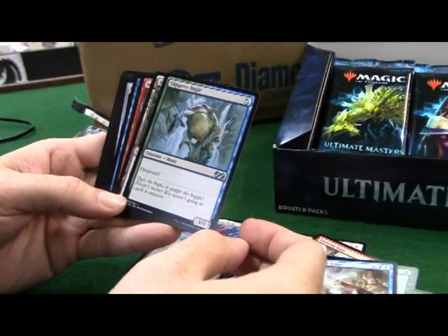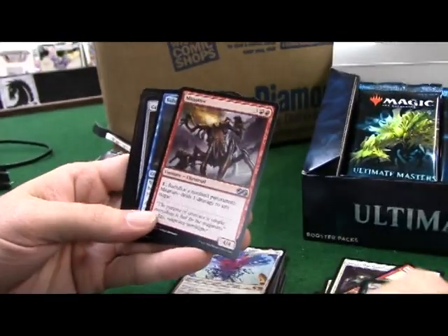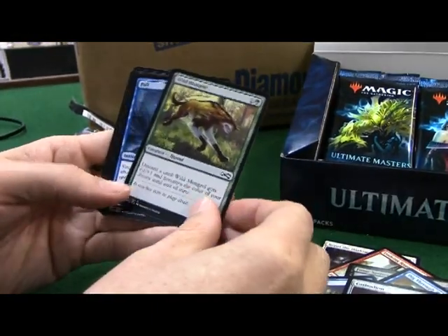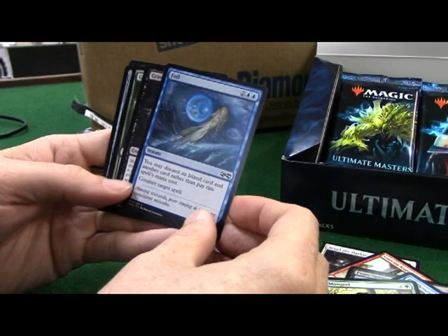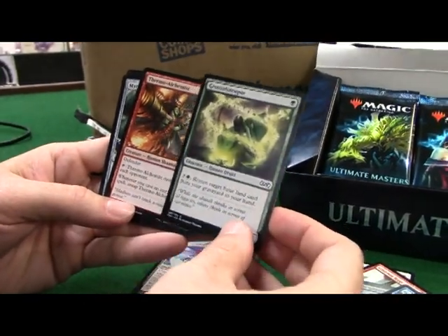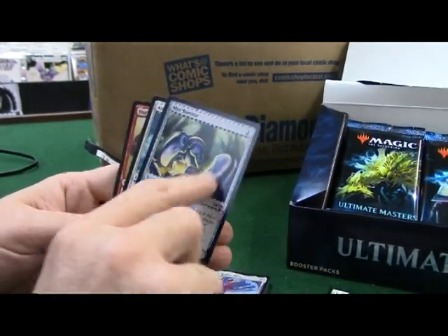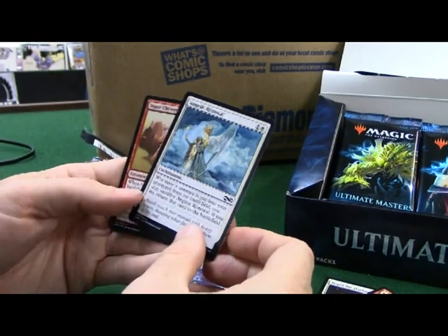Slippery Bogle - hexproof for one, he's a 1/1 with hexproof. Rogue's Passage - great card. That Magma again. The Skull. Cathodion - when Cathodion dies, add three mana. Wild Mongrel. Foil - you may discard an island card and another card rather than pay the spell's mana cost to counter target spell. Grave Scrabbler. Groundskeeper - return target basic land card from your graveyard to your hand. Mirror Servitor - really cool card. Renewal.